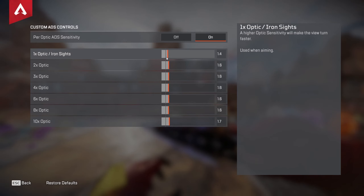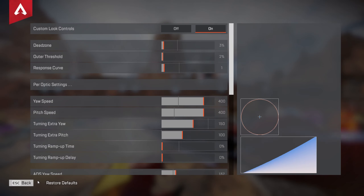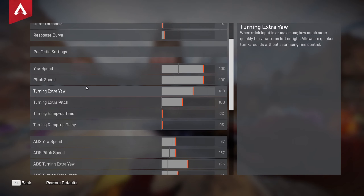Moving over to the per optic settings — yes I do use them, and I like my optic settings a little bit faster than most. The default is at one; for my iron sights I have 1.4, two times is 1.6, and everything from there up to the eight times is 1.6. The ten times I never use so I just threw it up at 1.7 and haven't touched it. This is based on the sight you're using — with a greater scope you need a little bit higher sensitivity, at least for me.